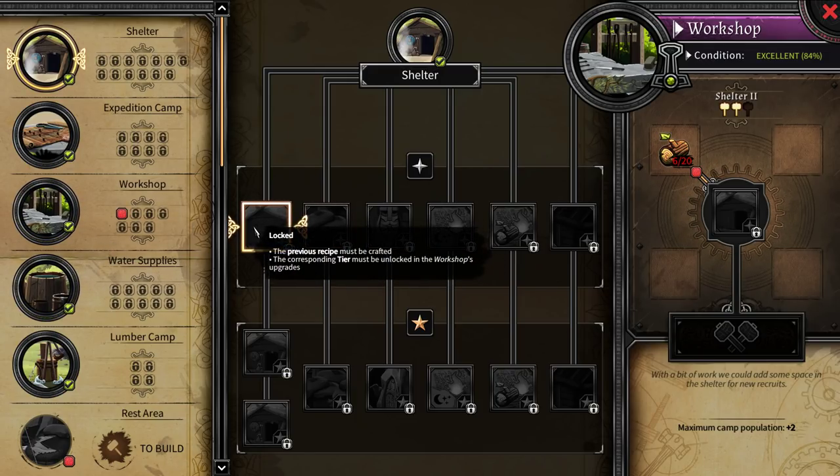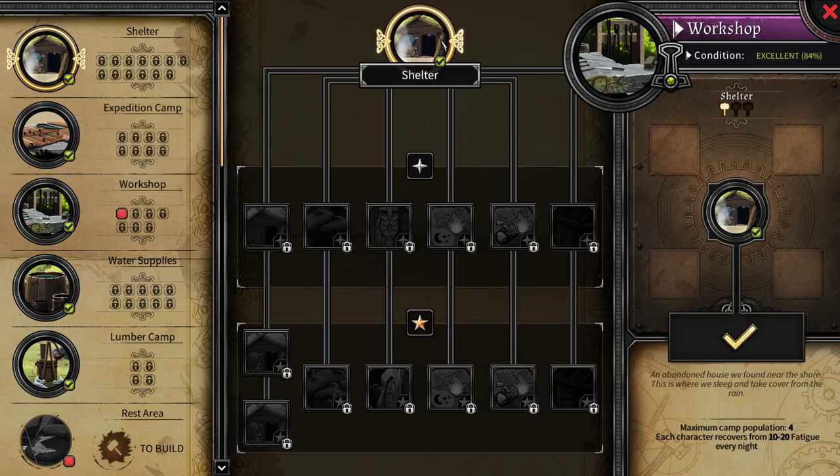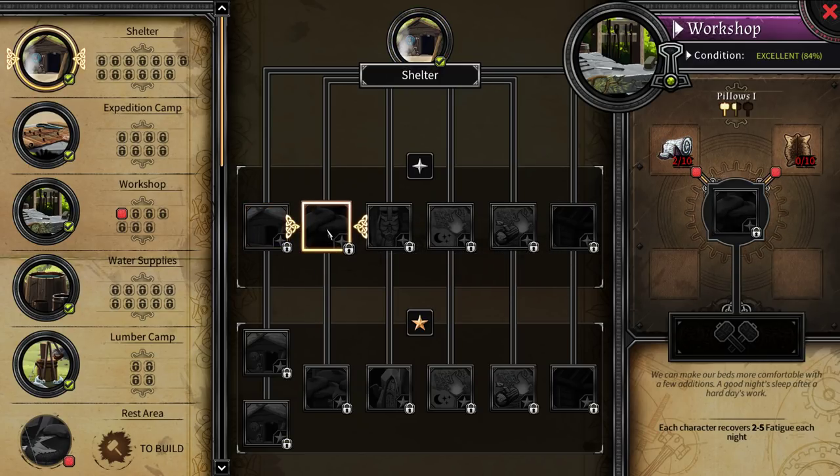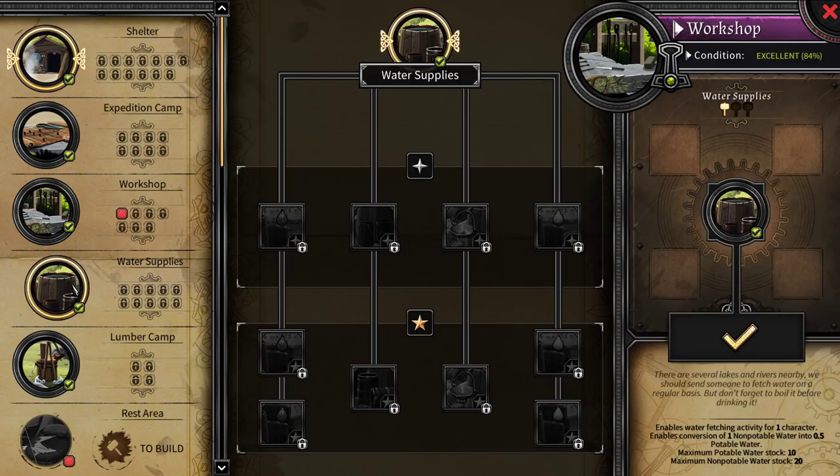This looks easy — Shelter 2. Previous recipe must be crafted and corresponding tier must be unlocked. Okay, so we've already made the shelter, so we could go to Shelter 2. Maximum camp population plus 2 is the benefit.